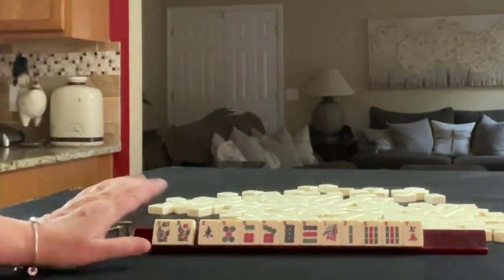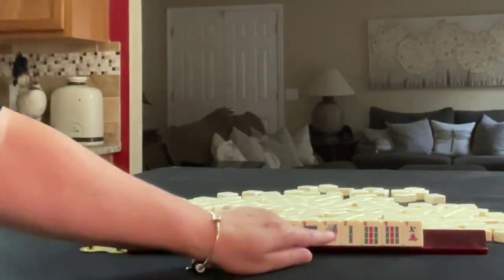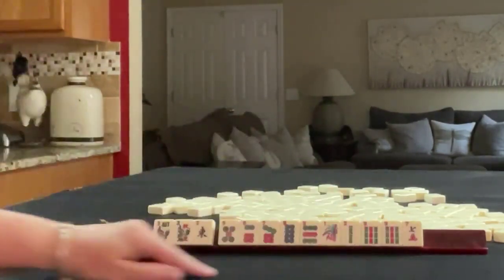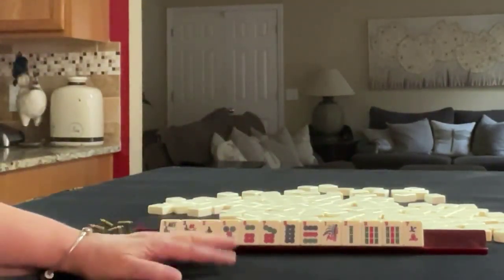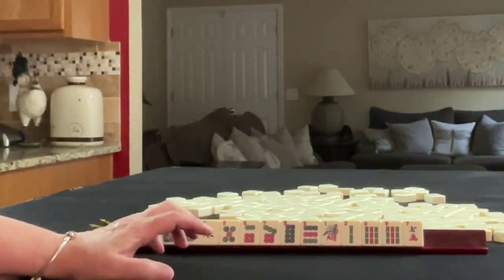For Pull 2, we have a couple of flowers and East. In dots we have 5, 6, 7, 8, 9. In BAMs we have 1, 2, and 9 with a pair of nines, and a 7 crack. If these were your tiles, what would you focus on and what would be your first pass?